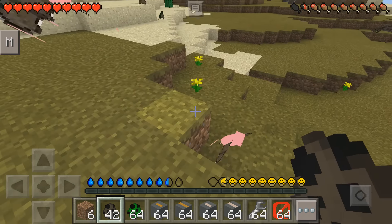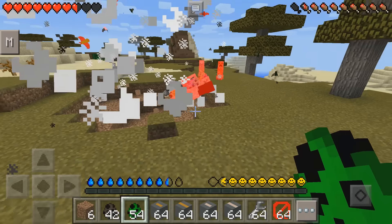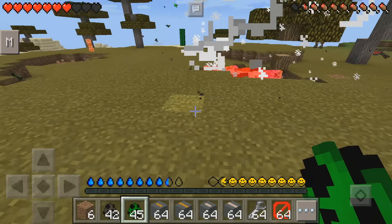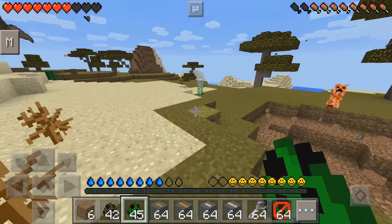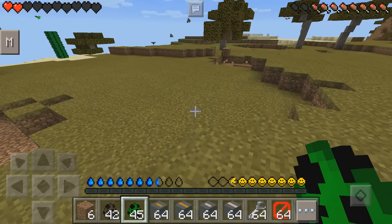Next up we have random creepers. All these creepers can be in your Idea Craft — so we have like, oh my god, that rainbow one. Oh god, I almost got killed! But none of these really do anything different, they're just different colors.